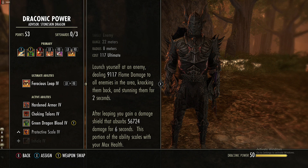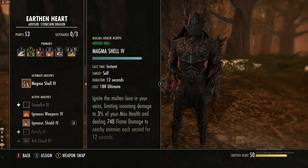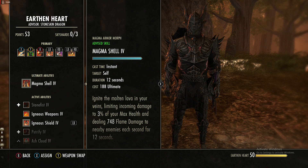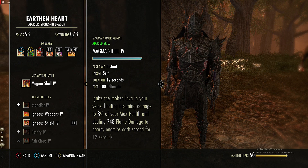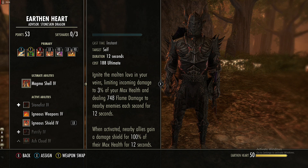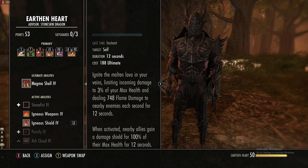Magma Shell is also a great ultimate, especially for content that's one-shotting you. It reduces your damage taken by 3% of your max health — so what could have been nine million damage is reduced to only 3% of your health. The issue is against bosses attacking extremely fast, like those wind aegis types with four arms that spin. It's mainly for big incoming hits. It also does 700 flame damage per second.